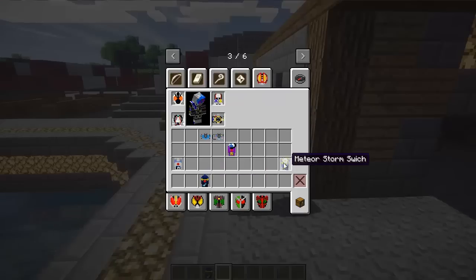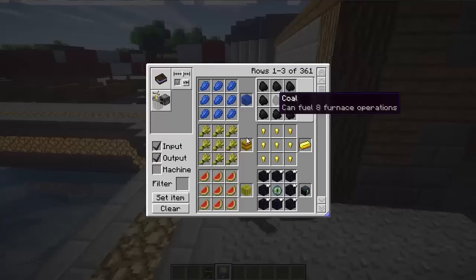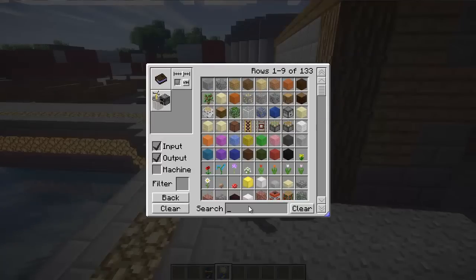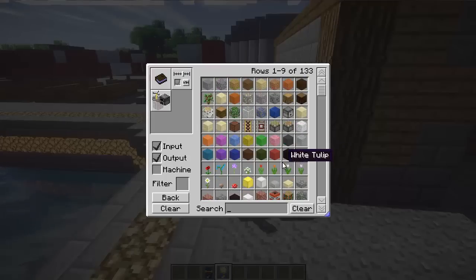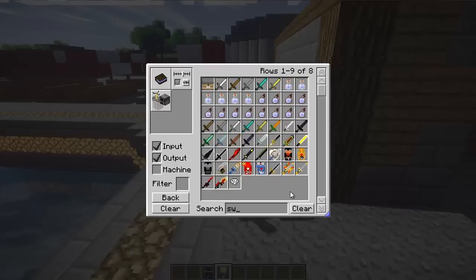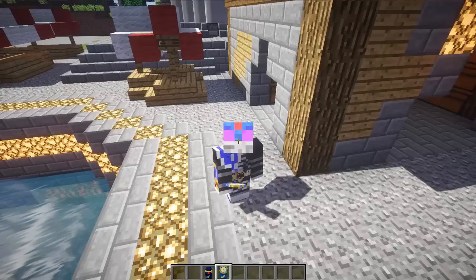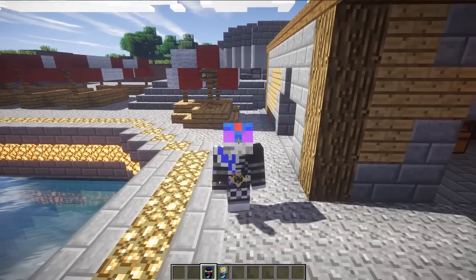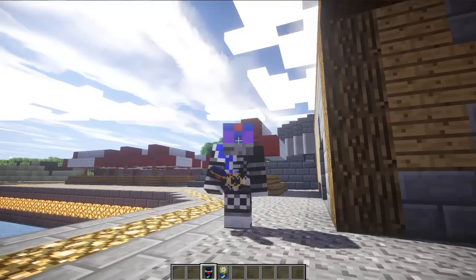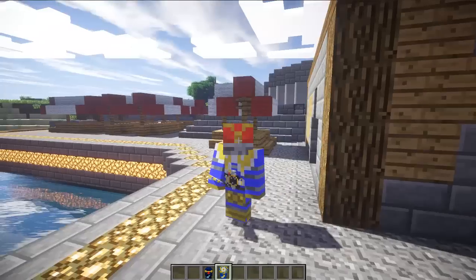Next we have the Meteo Driver, which just uses the Meteo Switch instead of the Rocket Switch to craft, but you can't obtain the Meteo Switch currently. I don't think I got around to adding the crafting recipe, but as I said you can't obtain the Meteo Switch in survival currently so no big loss there. This form has two switches: the Meteo Switch, which changes you into Meteo, and the Meteo Storm Switch, which changes you into Meteo Storm.